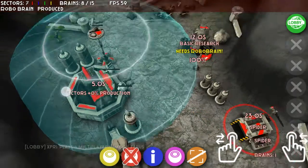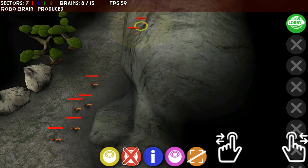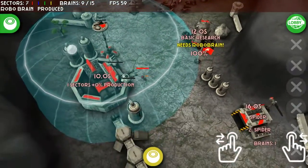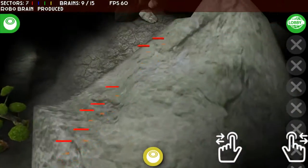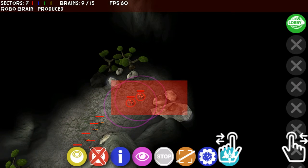As you can see, that's the rally point working there without me actually having to control the robot brains and put them in individual places. They'll automatically build and go straight into the building or even into an area of space.